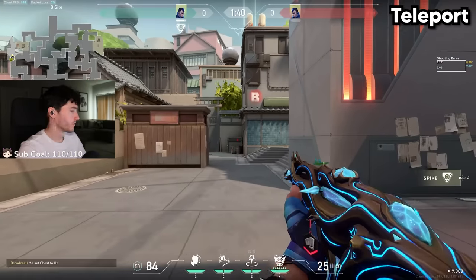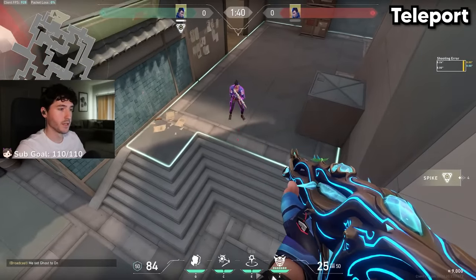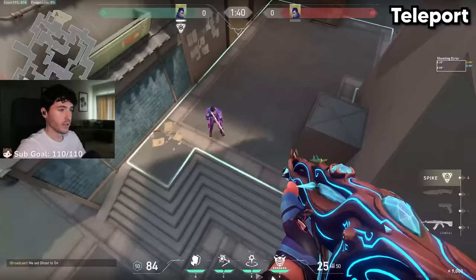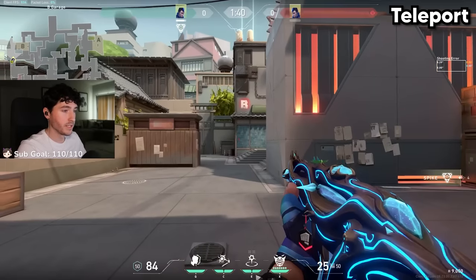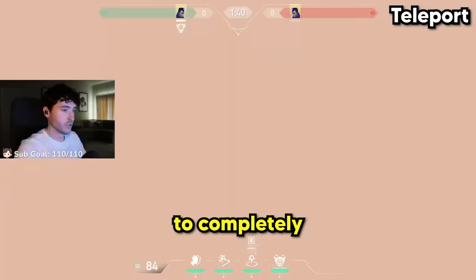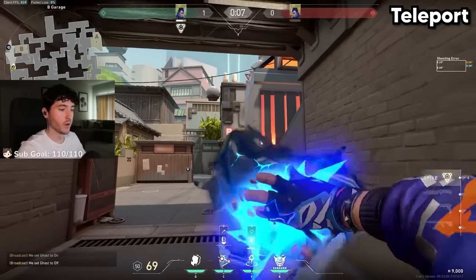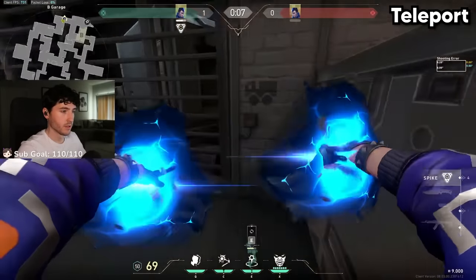Yoro's teleport. Let's say our objective is to flash TP on a B-site player playing default here. Before you take your TP, you should already know where you want to be looking. We would bounce our flash off of the wall to pixel flash the person, and then as we TP, we would look left to completely dodge the flash, then turn and kill the B-site default player. Or if you're more skilled, take your TP right before the flash comes in contact with the surface for an even better window.